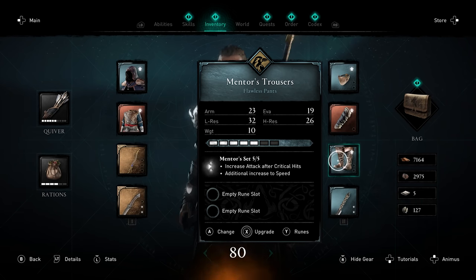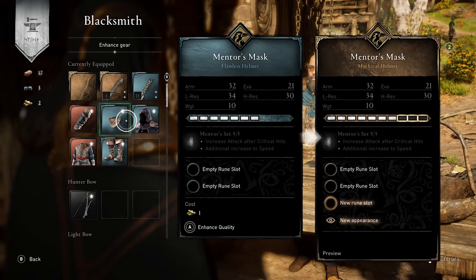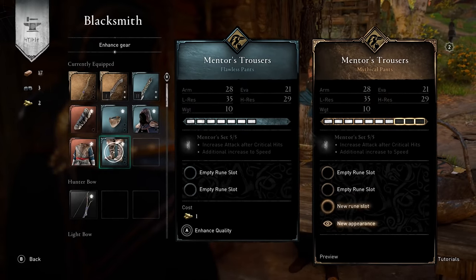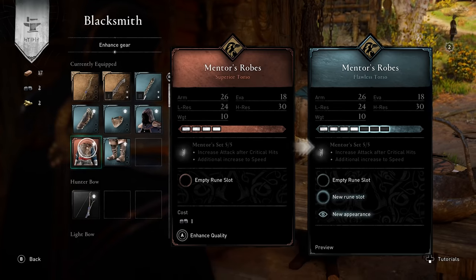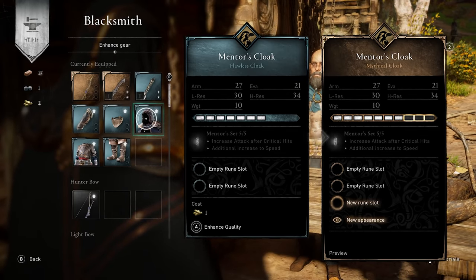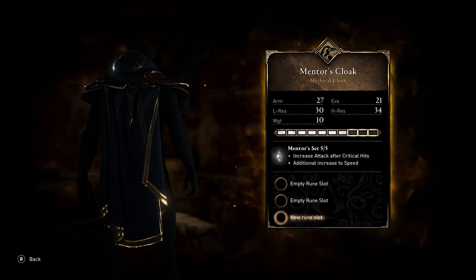To upgrade your equipment to Mythical you will need Tungsten Ingots, and they come from the Wealth Chests in higher level areas. For the Mentor's Mask and the Mentor's Cloak it's going to require one each, and we will get new appearances from both of those. We also need to upgrade the Mentor's Robes and Mentor's Trousers, so we need a total of five Tungsten Ingots to get them fully upgraded. Upgrading the Mentor's Robes gives a new appearance — I'm not sure if I like it better than the previous version. And upgrading the Cloak just adds some more golden trim.